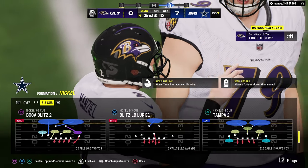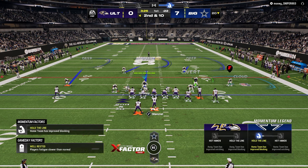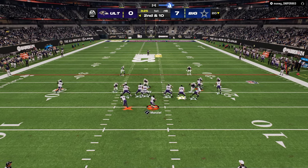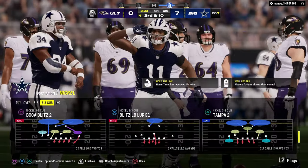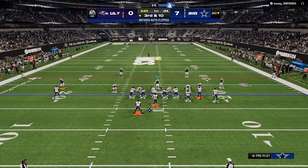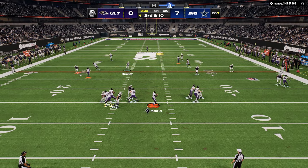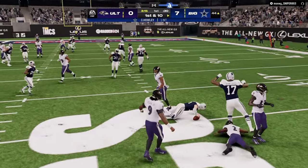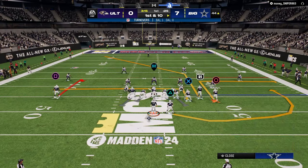Defensively, I'm in the nickel 3-3 Cub and rocking a lot of roll coverage. I think this is a really good, basic defense. The biggest defensive tip — number one, make everything look the same. You want your max coverage defense to look exactly the same as your maximum pressure defense. You also want to understand how to use your user to improve coverage. I knew I didn't have a middle third defender, so I rolled back into the middle of the field at the right time.